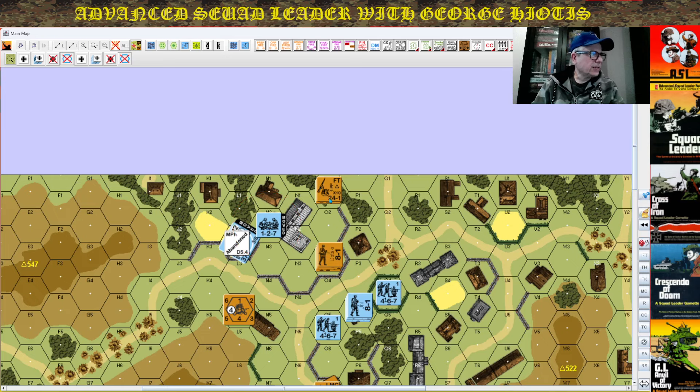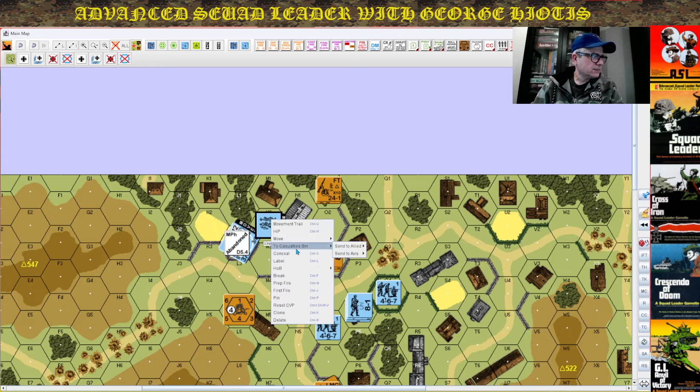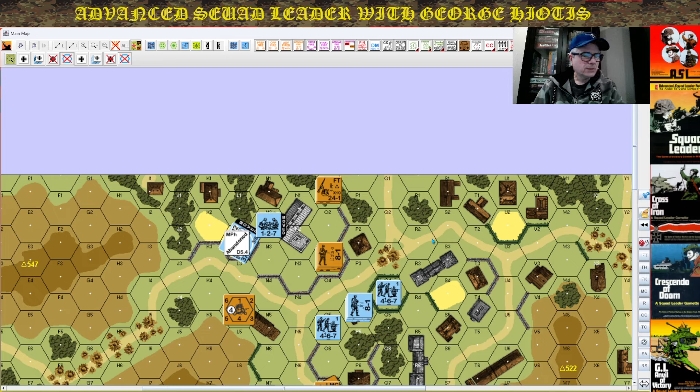I understand that it's unrealistic to do this tactic with these guys present — they represent at least 12 firepower factors and a point-blank attack with a 24 flamethrower. But basically that's the crux of the tactic: you abandon the vehicle and use your crew to gain control of a victory location, like a building, because a crew is an MMC. It's an elite MMC. If you break this fellow, the square box denotes that he can self-rally — he doesn't need a leader to come back to life.